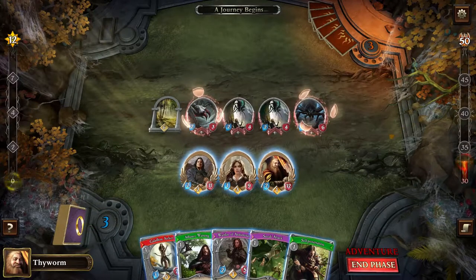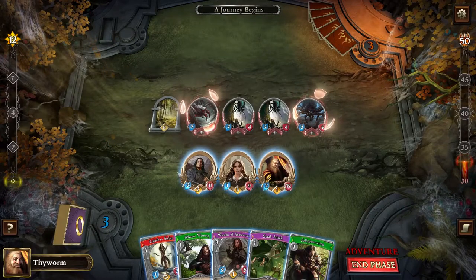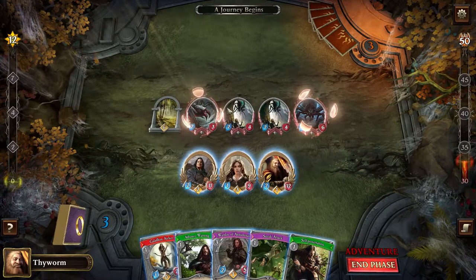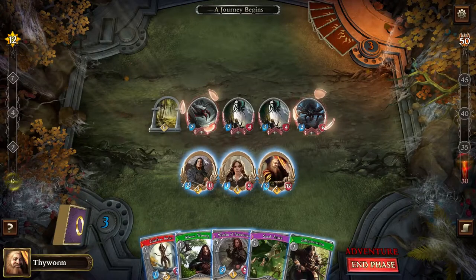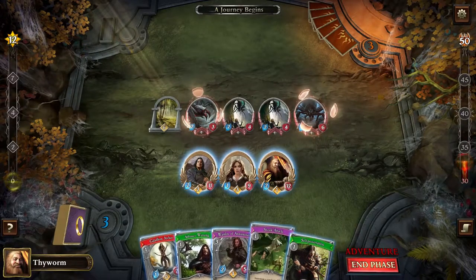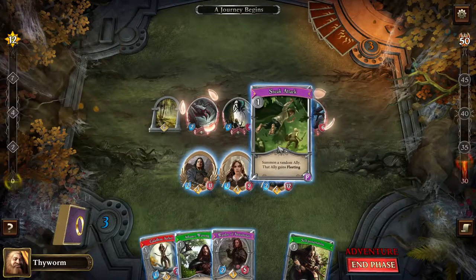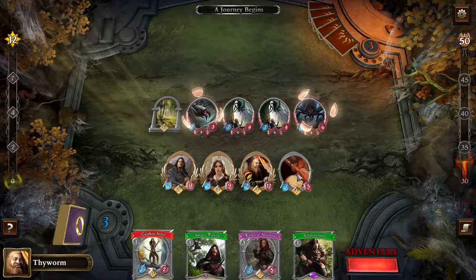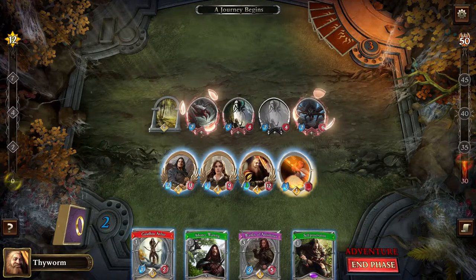We're now in the adventure phase. The way this works is that you take turns — but you take turns in terms of actions. So I can do one thing, for example attack, and then it's Sauron's turn and he can do one thing. A thing that counts as one action is, for example, playing a card or doing an attack. I'm going to do a sneak attack, which will summon a random ally — a bit of RNG — and the ally gains fleeting, meaning at the end of the turn this guy is gone.